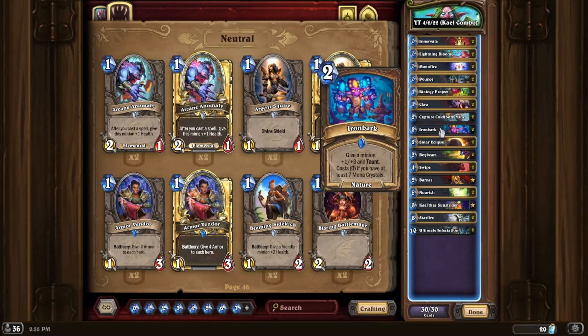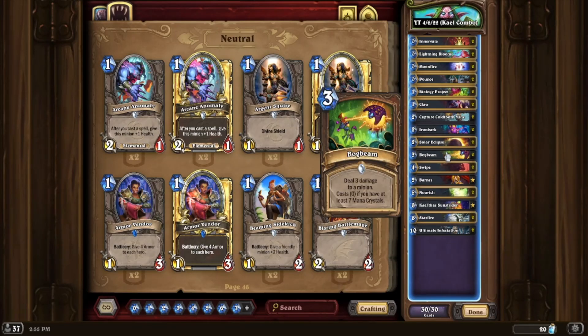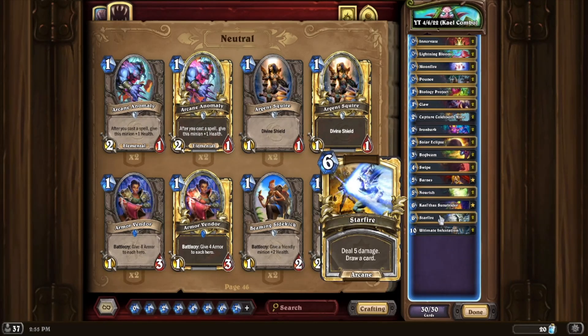Iron Bark is free when you have seven mana crystals. Solar Eclipse doubles the next spell you cast that turn. Bog Beam is free on seven mana. Swipe deals four damage to one enemy and one to all other enemies. We've already talked about Barnes, and we have Nourish, which has been reverted back to five mana and either gains you two mana crystals or you draw three cards. We talked about Kael'thas already, and then you have Starfire, which deals five damage and draws a card. Now it looks like that costs six, but because you're cycling with Kael'thas, it ends up usually costing zero. And the same with UI.